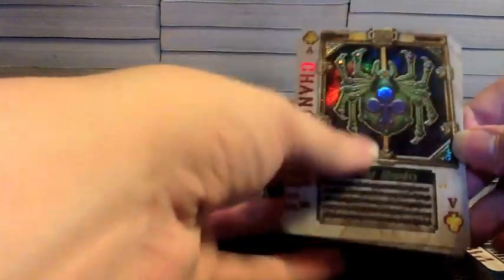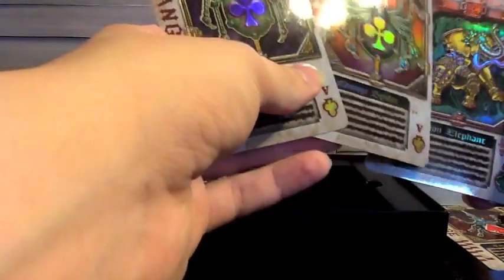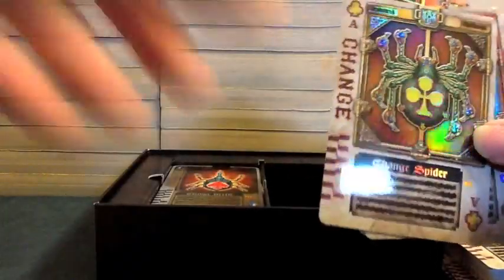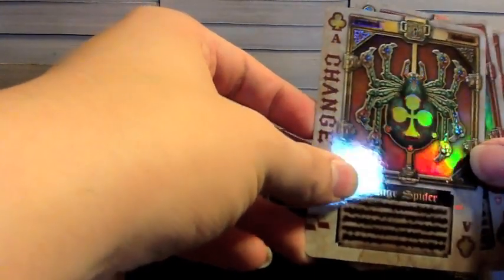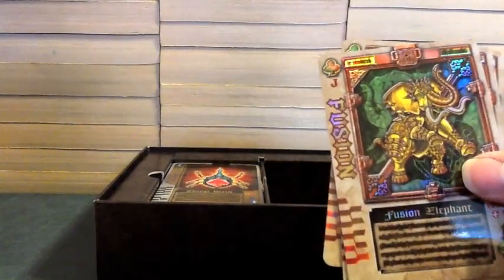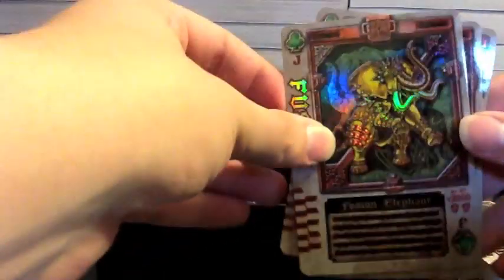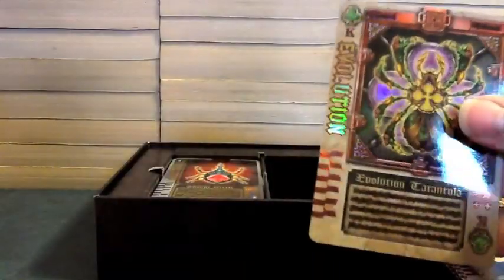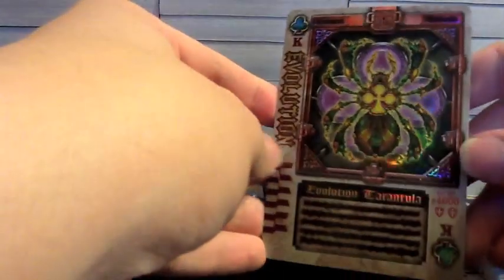Next we're going to get Mutsuki's card, so we have Change Spider — the Ace card that took him over. Then we get the alternate version, because it changed appearance when it took him over. I think purple is when he's controlled and yellow is when he's not. Then we have Fusion Elephant — the Jack — Absorb Tiger — the Queen — and Evolution Tarantula, the King of Clubs.